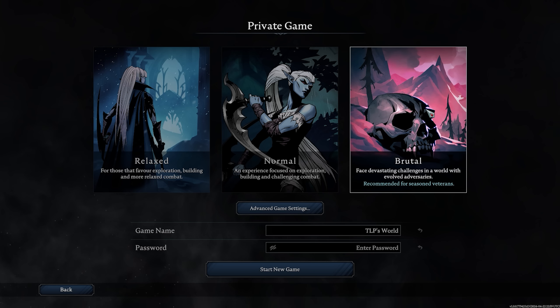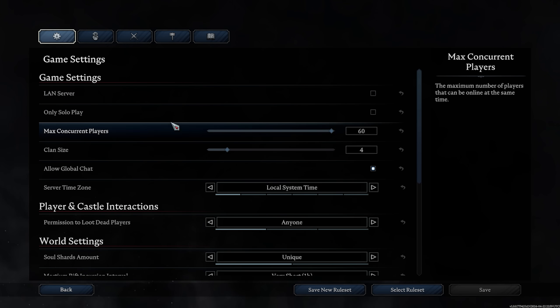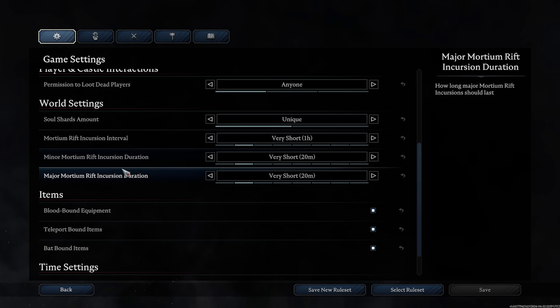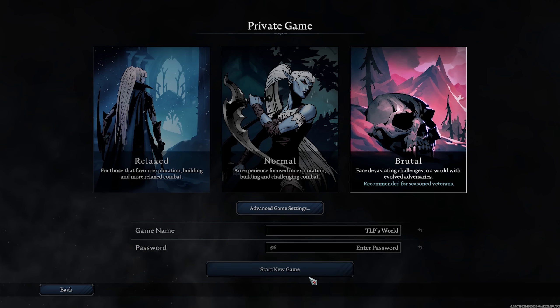In private game you've now got three different difficulty options: Relaxed, Normal, and Brutal Mode. Brutal Mode is a new addition for seasoned veterans of the game. As I've already beaten the game on Normal in the past, I decided to give it a try. I basically 3x the gathering rates and tick a few boxes to make things more convenient and less grindy since I'll be playing alone.